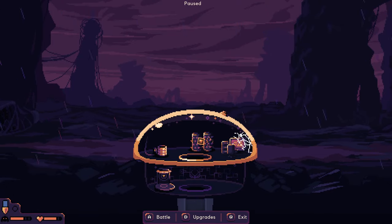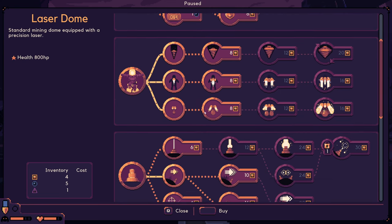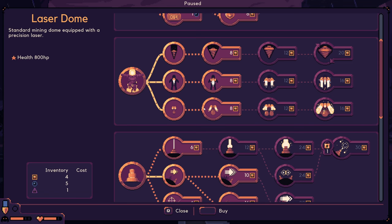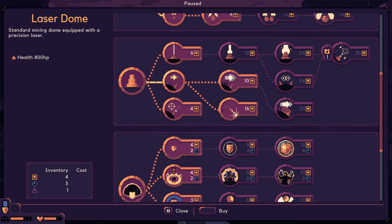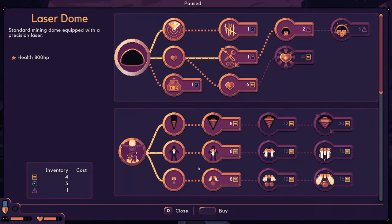Alright, we need some... let's see what kind of upgrades we can get here. I'm thinking about this one right here is our next one. So we need 6 — we need 2 more squares. Let's go get some more.